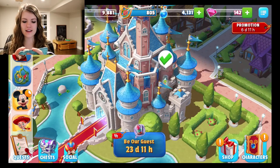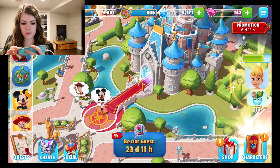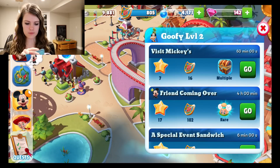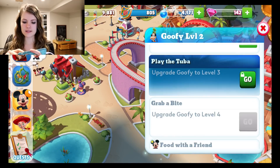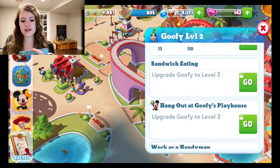Tinkerbell right here has a check mark next to her, so I'm going to click on her and she gave me some energy potions and a few goodies. There are a lot of characters in this game — there's Goofy, and these are all of his quests he can complete. He has a lot, and there are a lot of quests you can get for him to do by upgrading him.